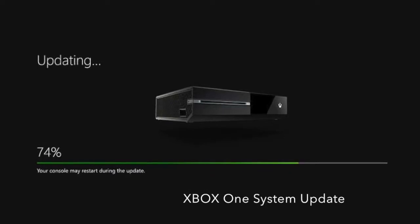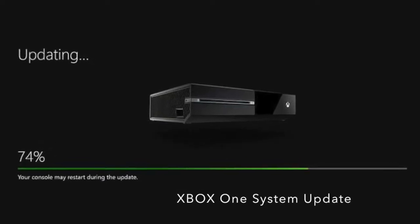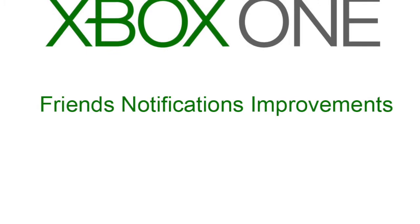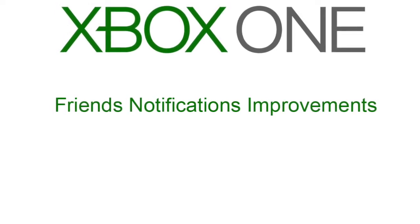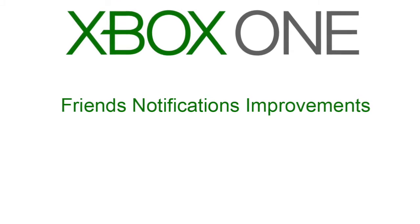Specifically, we're going to have a quick chat about the new Xbox One system update, which includes a number of really cool features. One of those is the new Friends Improvements, which brings notifications, and was apparently the most requested feature on Xbox One. Whenever a friend pops online, you get an instant notification.